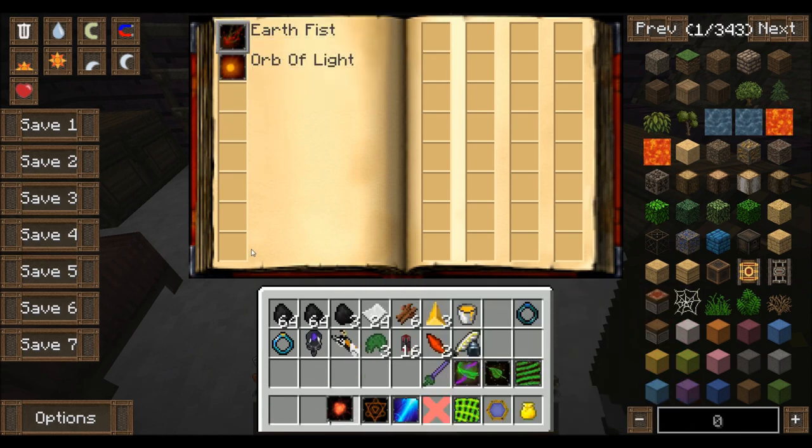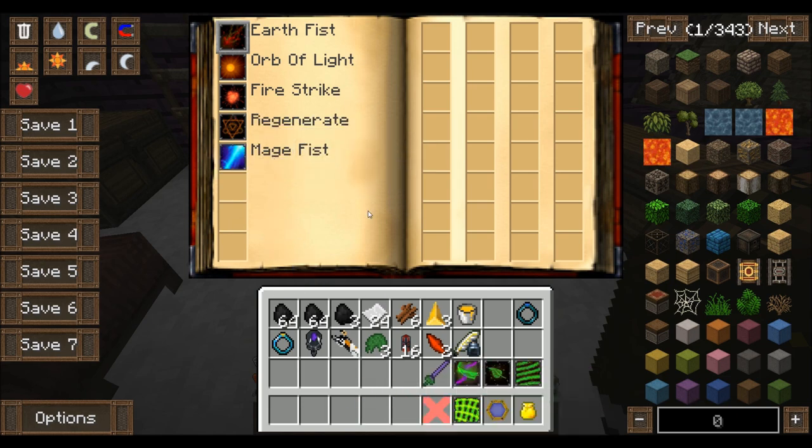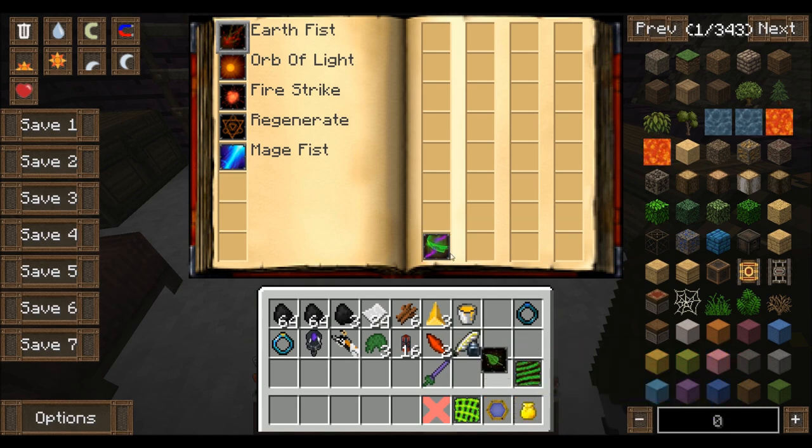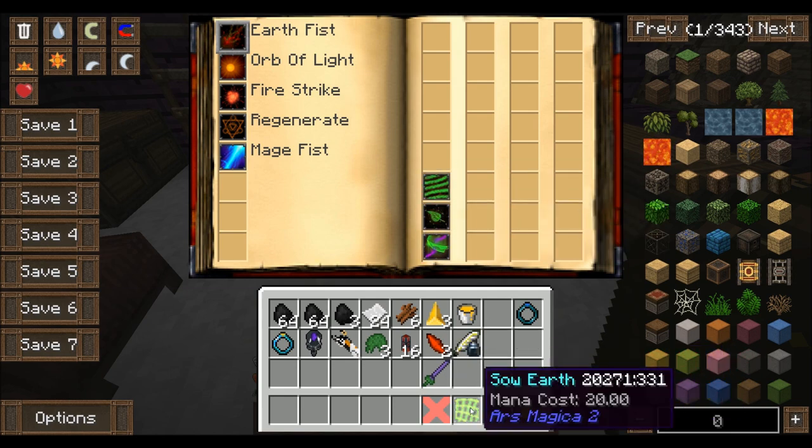So let's get Orb of Light, Earth Fist, Fire Strike, Regenerate, Mage Fist. And then I guess we can just stick the other ones over here. There we go.